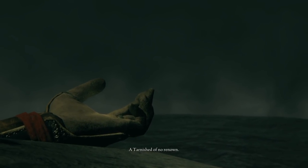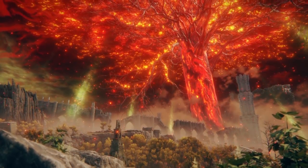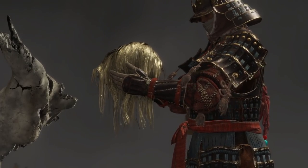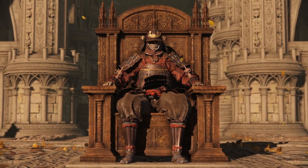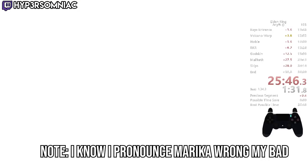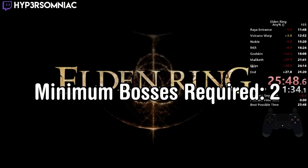In this game we start as a Tarnished, an exile from the Lands Between, tasked with reaching the giant Erdtree which holds the remains of the Elden Ring. Along the way we're meant to beat a series of bosses, which eventually results in the burning of the Erdtree to finally enter it and face the challenges within. There are several alternate endings, but today we'll be focusing on the default one to repair the Elden Ring and become Elden Lord.